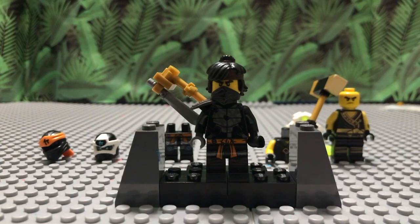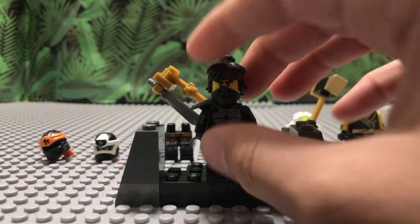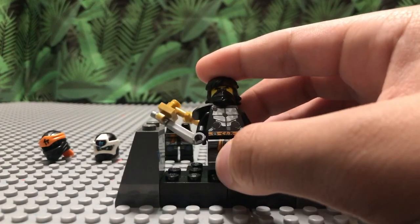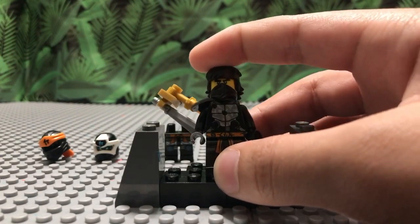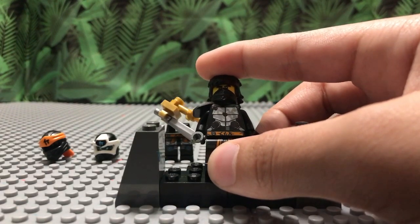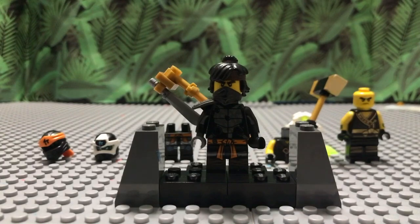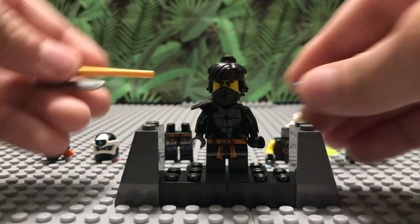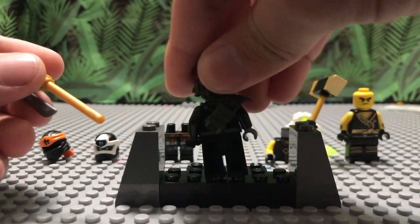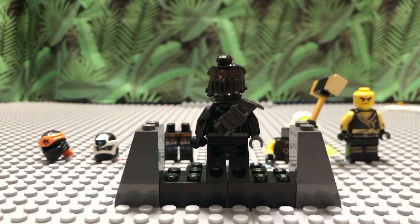You can get the hairpiece from the Temple of the Ultimate Ultimate Weapon or from a book — I don't know if you can really find it anymore. Also, the Season 12 torso has these blue circles. You don't have to do this, but I used it because I think it looks a lot better. I didn't think the blue circles on the torso would be that noticeable, but I don't really like them. The armor piece mostly covers them up anyway, so that's why I didn't really bother.